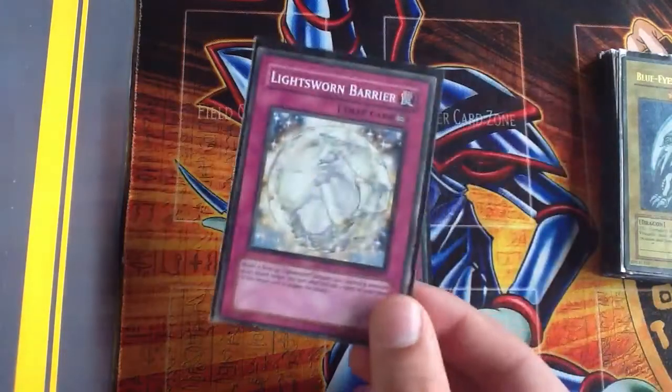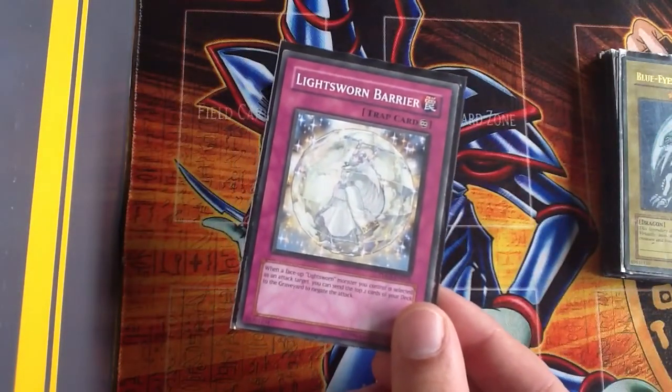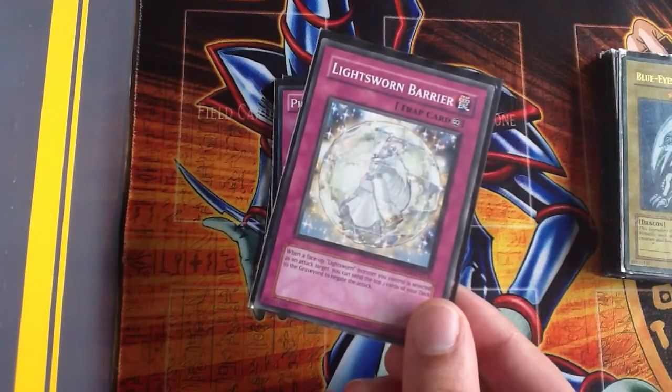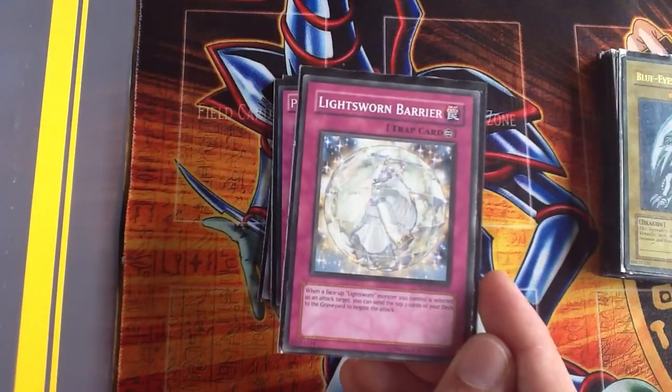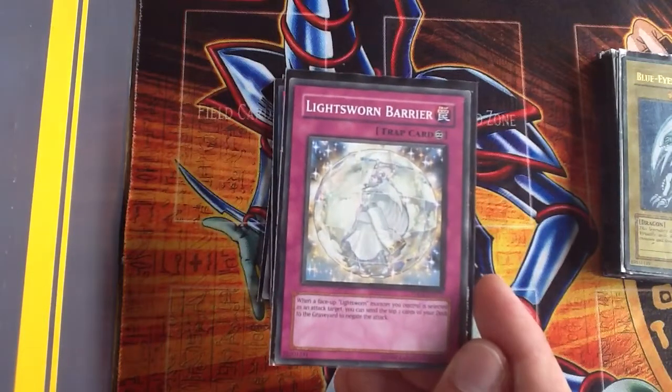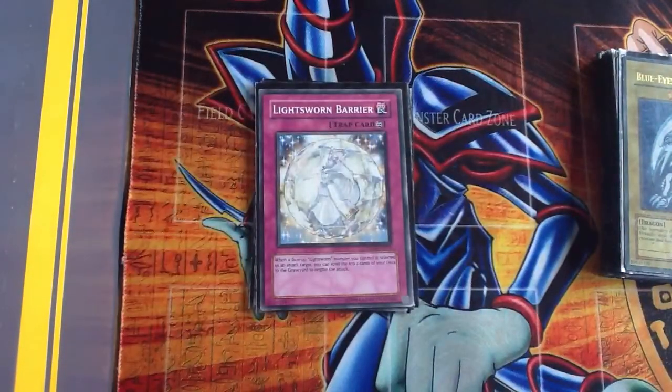I've got some Lightsworn cards — I've got Lightsworn Barrier. When a Lightsworn warrior is selected as an attack target, I can send the top two cards of my deck to negate the attack. It pretty much keeps my Lightsworns on the field and allows me to keep sending cards from my deck to my graveyard, then allowing me to special summon really strong monsters.